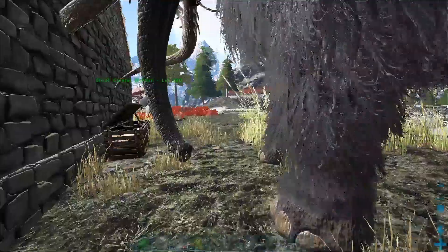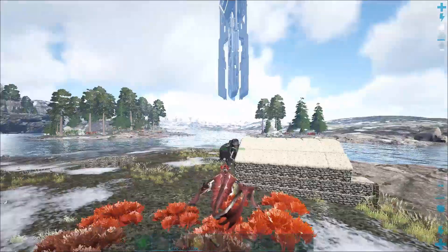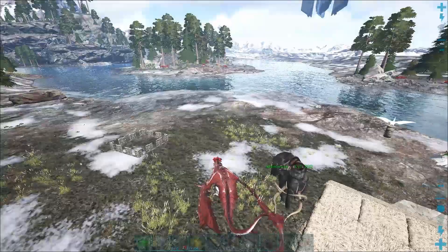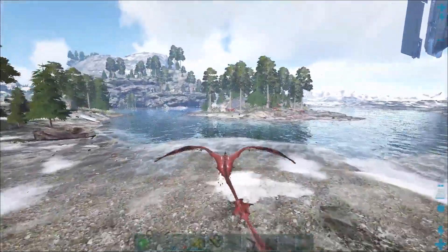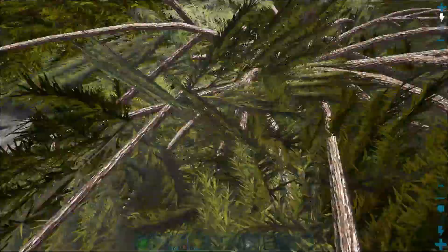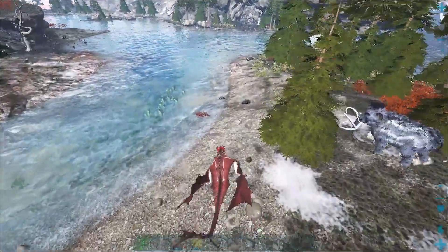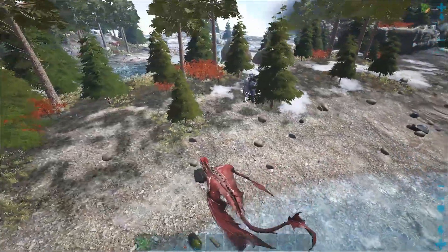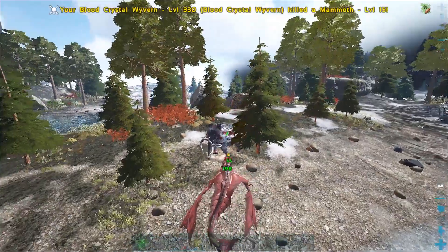Well, getting hide shouldn't be a problem. I'll just go over here somewhere — should be plenty of stuff to kill. Landing these things is always kind of an adventure. There's some hide right here — oh no, there isn't. Let's kill this guy. That was easy.